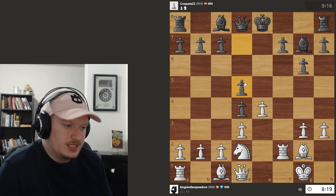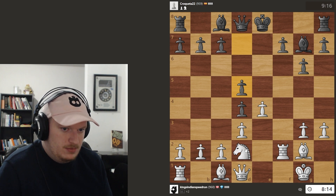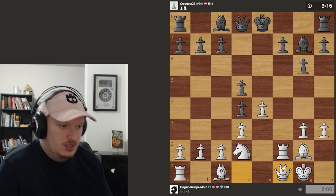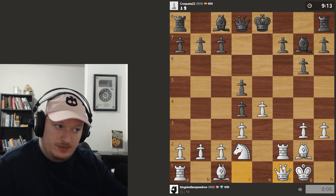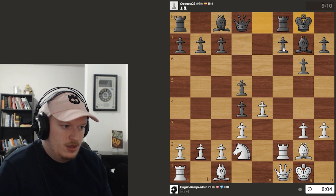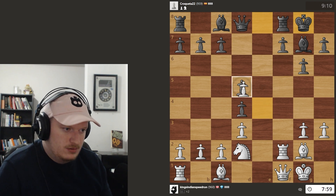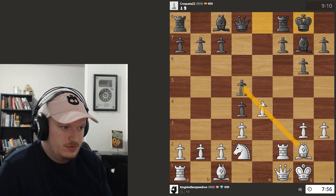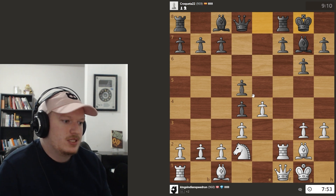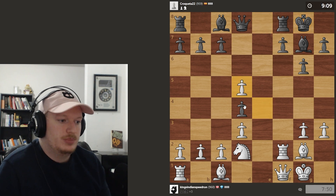I'm just going to leave this as is, because we can always recapture here. I'm thinking of going queen f1, trying to take f7. If they take on e4, we can always either recapture on e4 or take on f7. I prefer taking on f7 here, which wasn't allowed for us. Taking looks good now — I cared a lot less about winning this pawn first because f7 was weak. But now if we take the pawn, they can't really capture it back, and I think that's a huge plus for us.